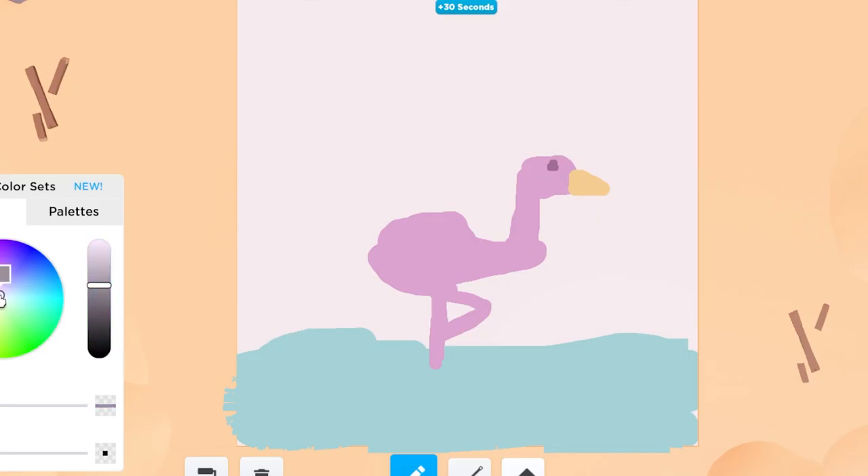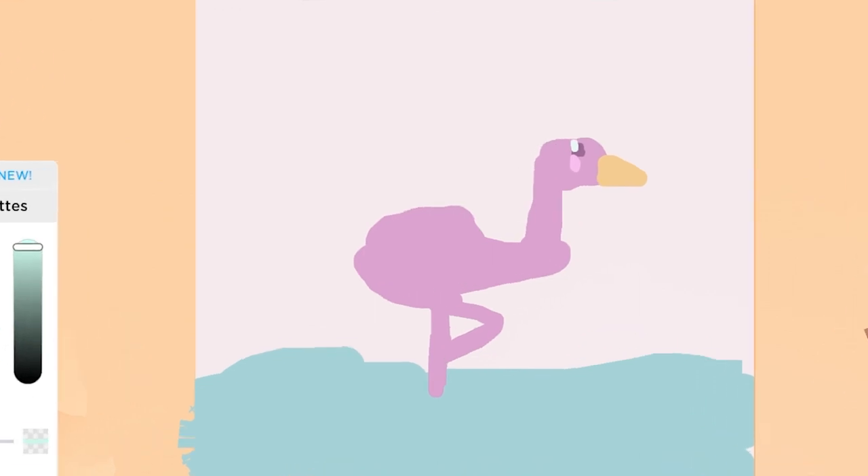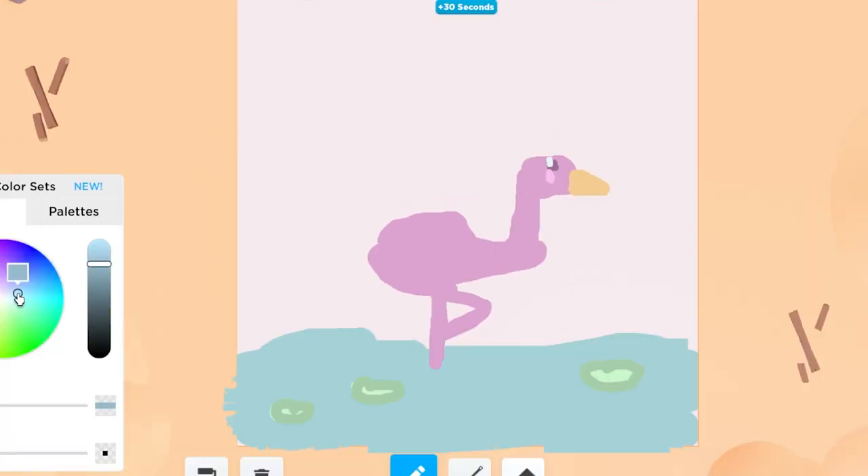And I'll do like a nice little white indent again. And I'll do like a little blush. Now let's work on the water — we could do like some little lily pads. Maybe I could try to make like some feathers on this bird. Little ruffle, right? That looks good. Let's do some nice welcoming clouds. That looks good.